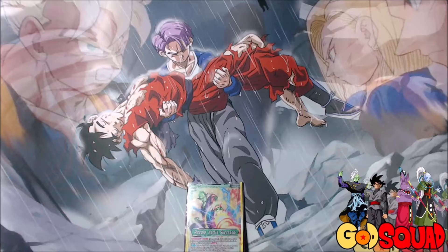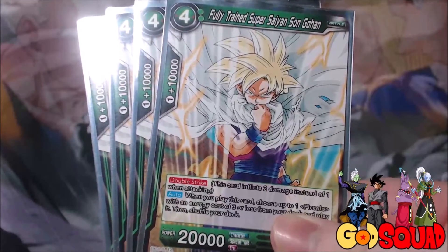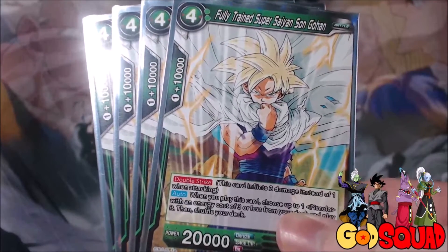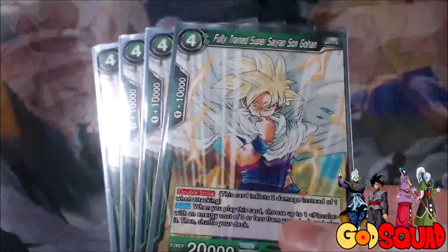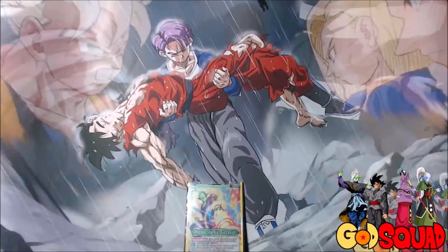Then lastly, we have my favorite tech of the deck — it's 4 Fully Trained Super Saiyan Son Gohan. He's a 4-cost 20,000 power with Double Strike. When you play this card, you choose up to one Piccolo with the energy cost of three or less from your deck and play it. So with this Gohan, you can play the Universe 7 Blue Piccolo Blocker or the Piccolo that searches out a Gohan. Being able to bring out a free blocker or free attacker while having Double Strike on himself gives you a lot of flexibility.